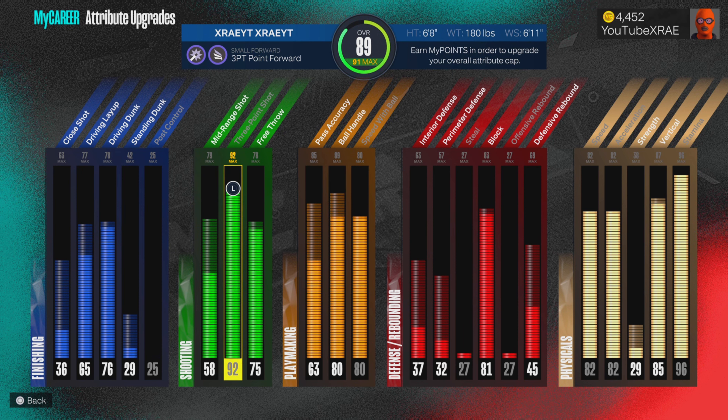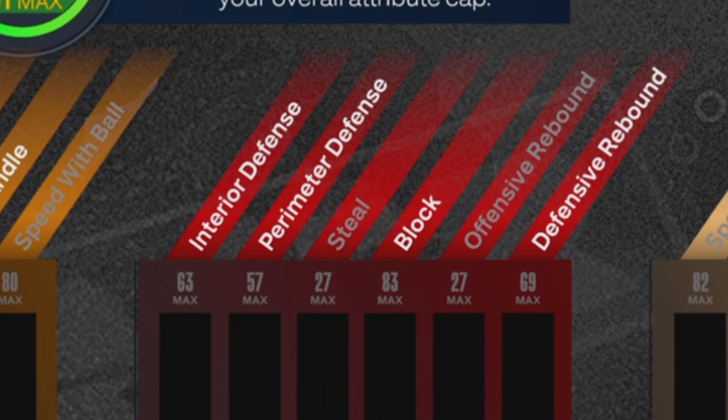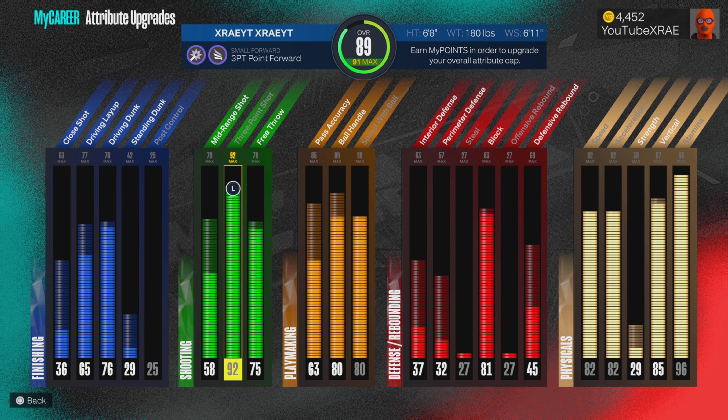I was going for a high playmaking and shooting build. As you can see, with block — because bro, you need block. So speaking of block, 83 defensive rebound, 69 perimeter defense, 57 interior, 63. The only thing I'll probably change about this build is lower the ball handle to 85 and then use that on perimeter defense, maybe.